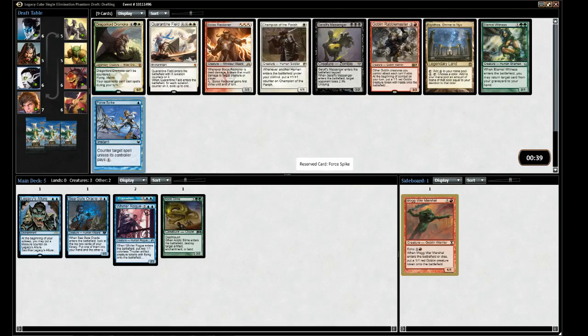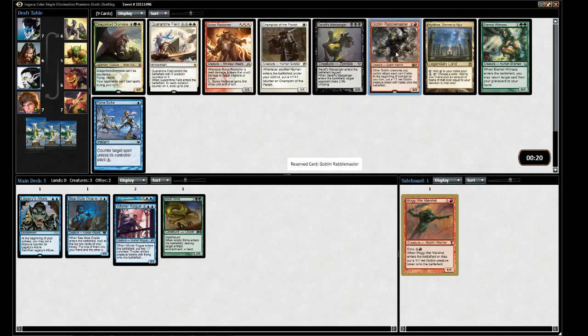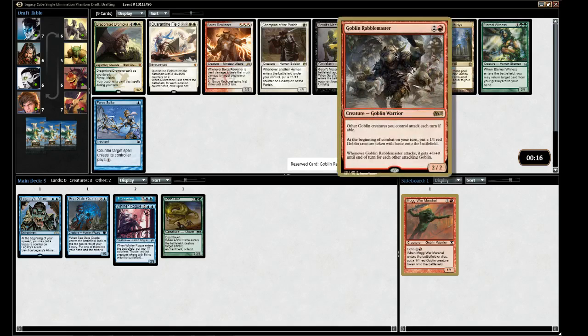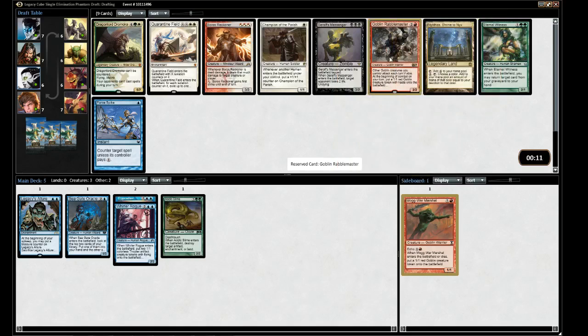Force Spike is a card I do like. Red is clearly open, and there's a guy that also makes tokens. I've never played blue-red aggro before, but green's drying up. That Rabblemaster guy is good, and he actually works well with War Marshal.